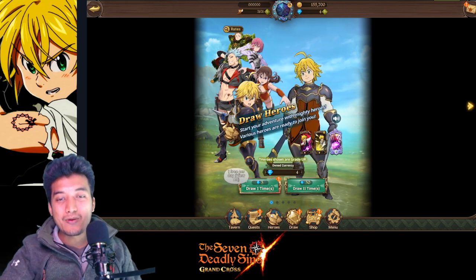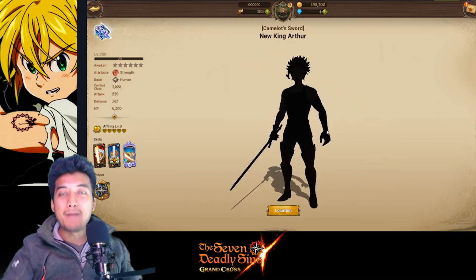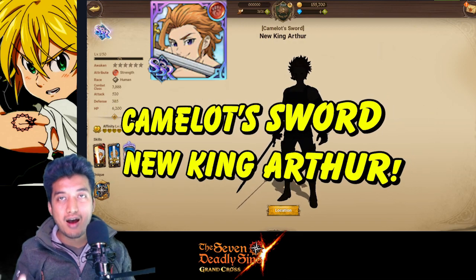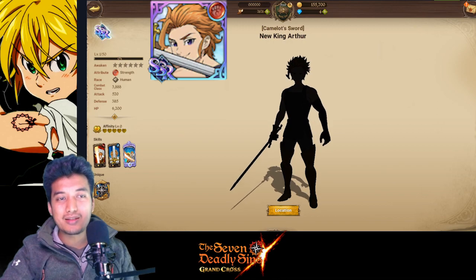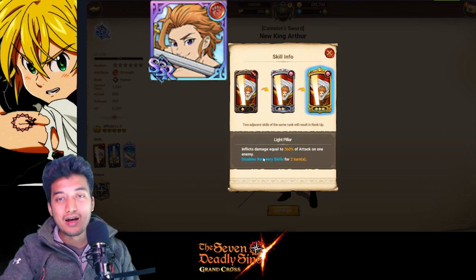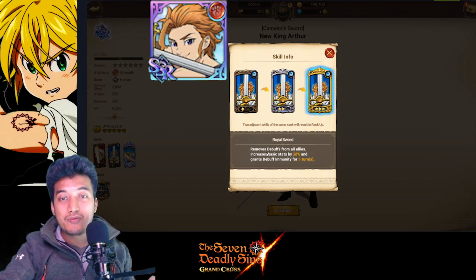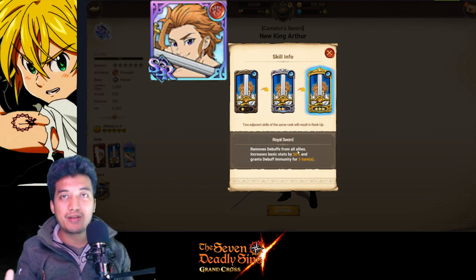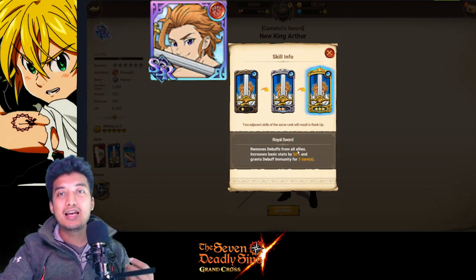Let's get into the hero section. I haven't got them yet so their shadow will just appear. My first recommendation is the Camelot Sword New King Arthur. His attribute is strength and you can pull him through the current summon banner. His skills are really amazing. The first skill has a really good nuke on a single target and it can disable the recovery skill for two turns — really good against opponents that keep on restoring their health. But it's actually the second skill that really shines, because it can remove debuffs from all allies, which is so good whether in PvE or PvP arena content.